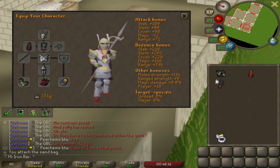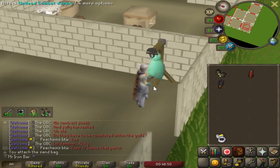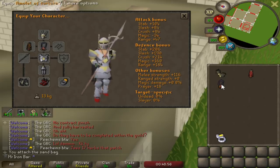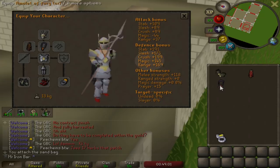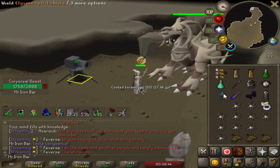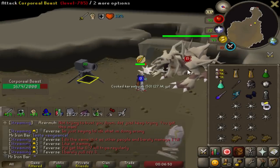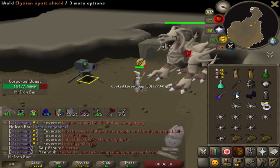If I want to get a new max hit, I would actually need to wear Ferocious Gloves and Torture — the only way to hit the 44. Because if I put on a Fury, it will not let me. The reason why I really want the Fury is because of that magic defense — it's huge. The Torture just does not have that magic defense, so this might be an issue. Achieving the 44 is going to sacrifice a lot of magic defense — we're trading about 20 magic defense for an extra max hit.